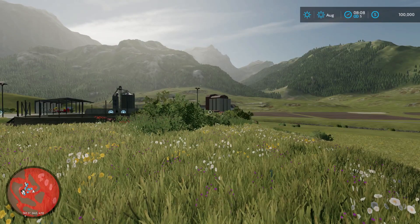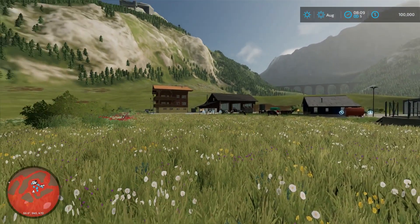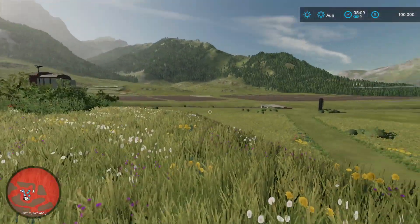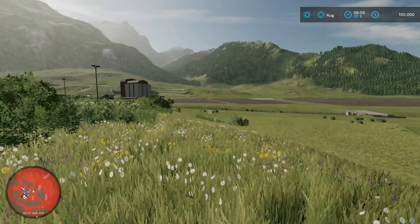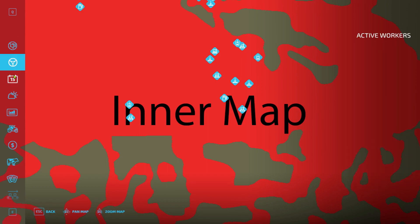So let us have a look at what I can add to this map and put it in as a working thing. I just want to have a look at what sell points and stuff there is on this map.